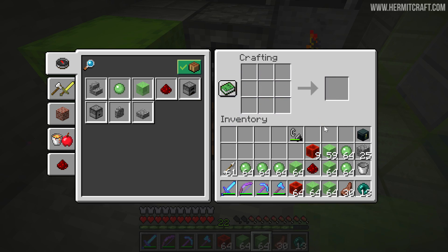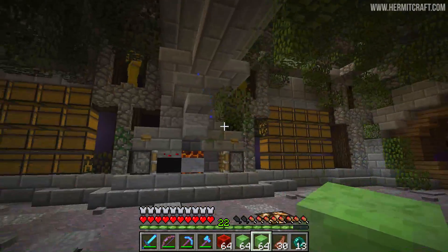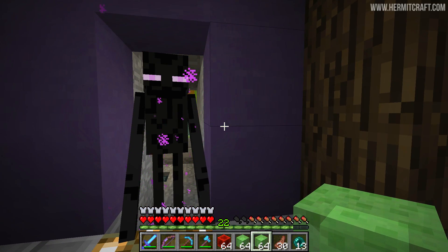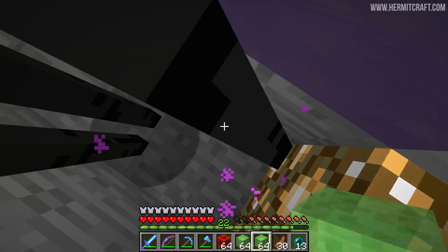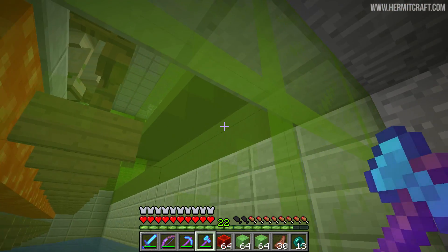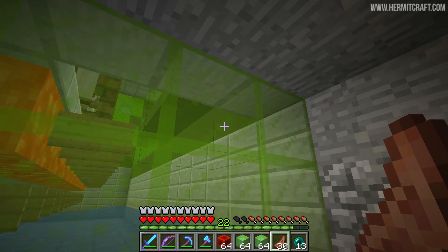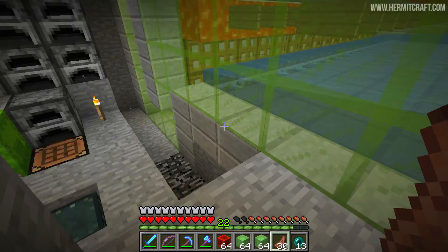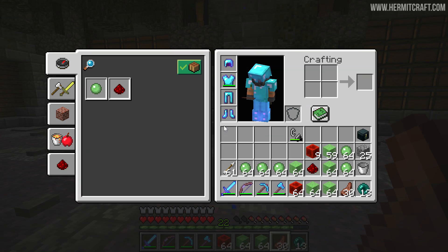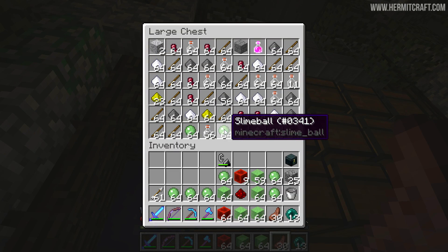We can increase the rates of redstone by stopping slimes from spawning because they're taking up the mob cap while travelling over here. That's why I wanted this thing to have an on and off switch. So just up here is our slime farm - I'm thinking we should develop an on and off switch using observer blocks and some mechanics I haven't used too much before. But first I've got some footage to show you from the last episode where me and Scar were hanging out.